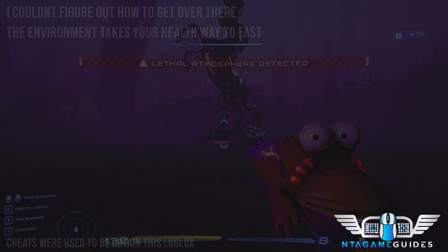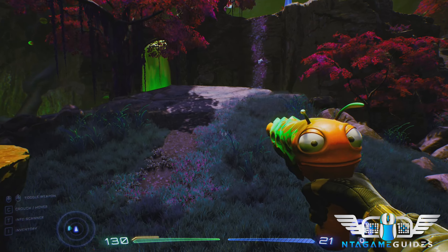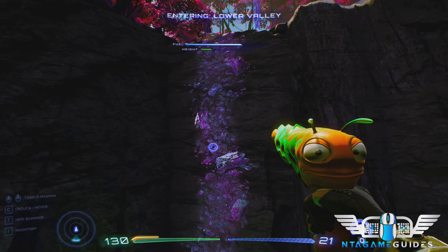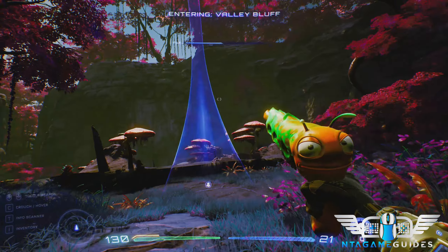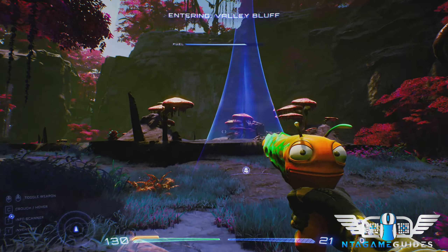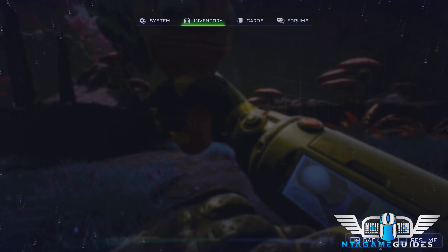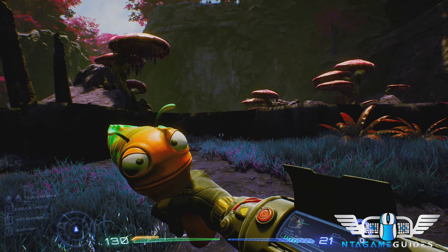So for this next one, we need to go grab 10 crystals and then go to the guy in Blim City who's selling cards for warps. The card we're looking for will cost 10 crystals — that will be the Quiet Cottage warp disk.